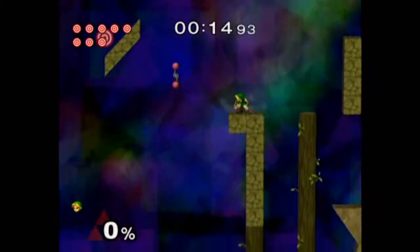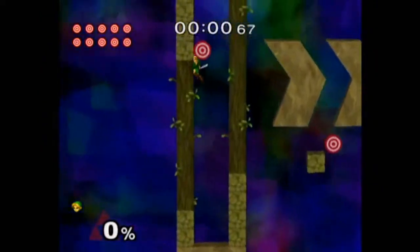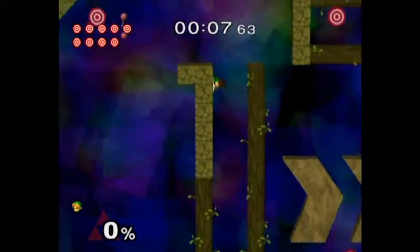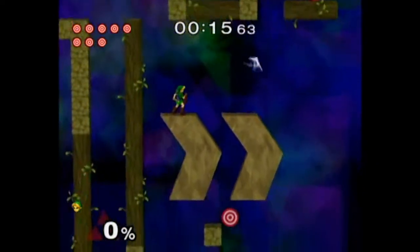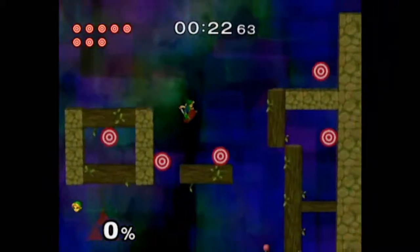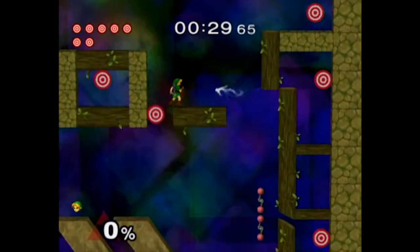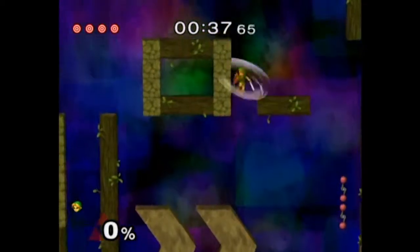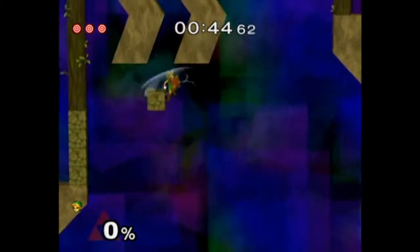I used to be stuck here because I never knew how to get out, so I was literally just sitting there in the dark. This is probably one of the harder ones, at least for me. It's funny how Young Link has fire arrows - well no, I'm thinking about Ocarina of Time. He uses fire arrows in Majora's Mask, so yeah. You have to be really good with Link's moveset here.